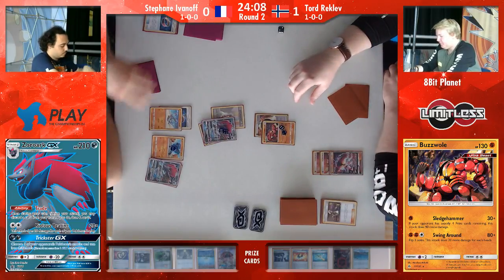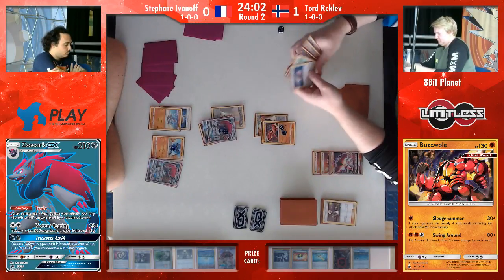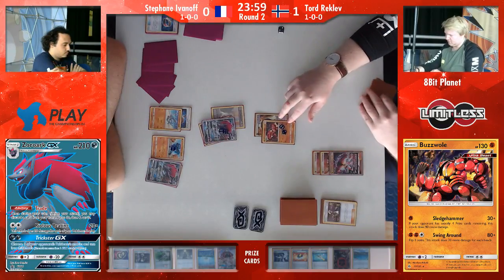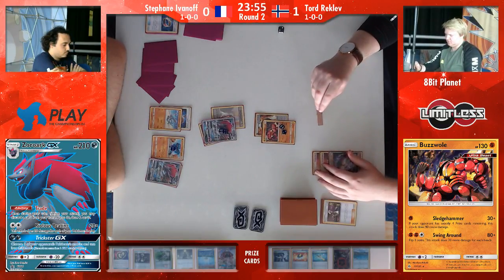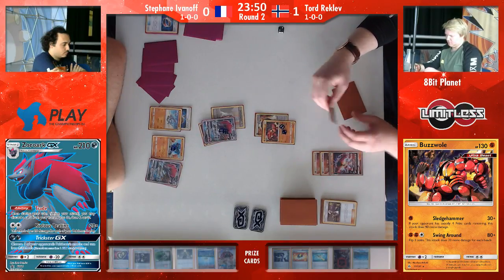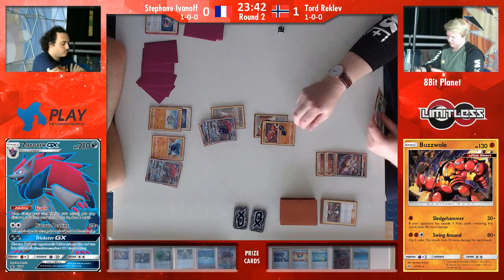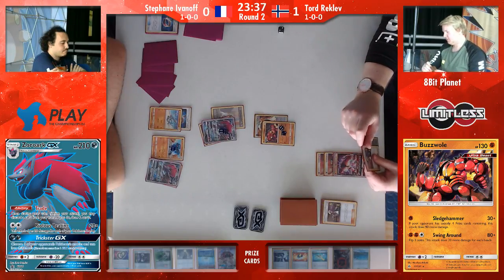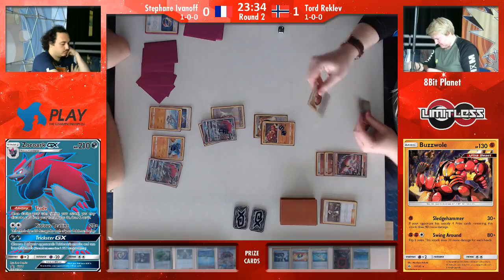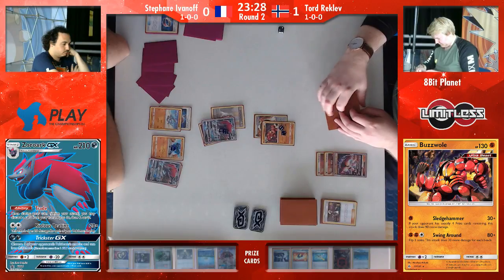He didn't even draw anything on top of his draw for turn yet, and he's still in a good position. And that's just the crazy thing — that's when you definitely know that a matchup is bad for you: when you have to put in all the work just to get the bare minimum of what you want, and then the other player on the other side of the board can just put their card here and erase all the work you just did. But Stefan still has the upper hand, because Tord needs to draw something. He has a Guzma and strong though.